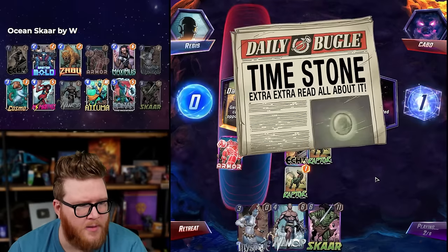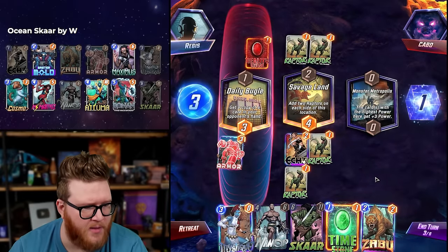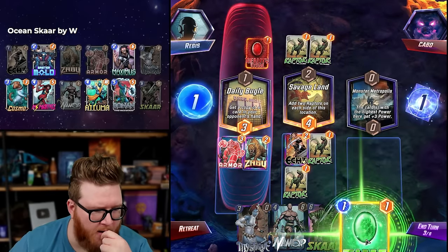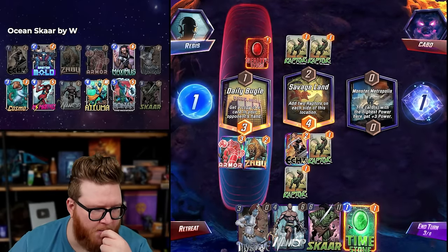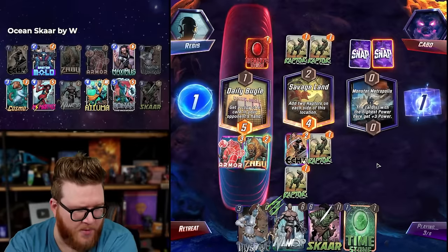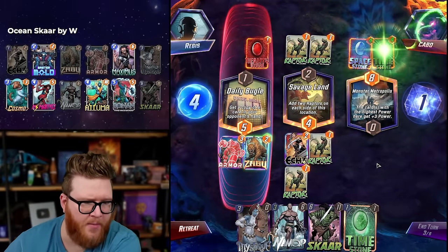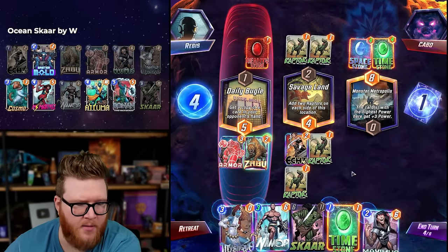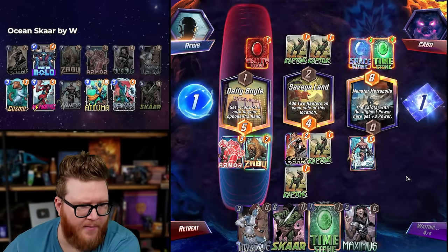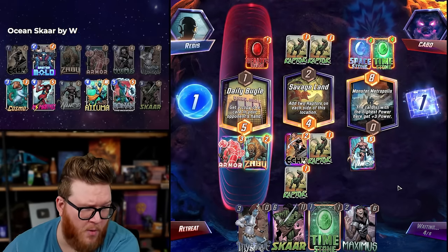Daily Bugle and a Thanos stack — we got the Time Stone. I'll skip turn four to turn five, which doesn't really help. For now we'll just go Zabu — we want Namor alone so we can play Scar sooner. I don't think I can play the Time Stone; it's just clogging out space too much. This is a deck that can run Blob to win Monster Metropolis pretty easily, but we don't have a big Blob-style answer.